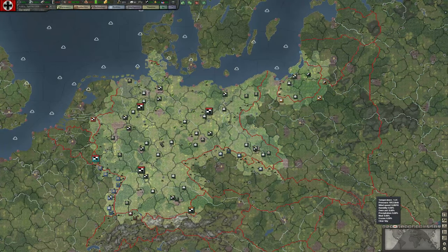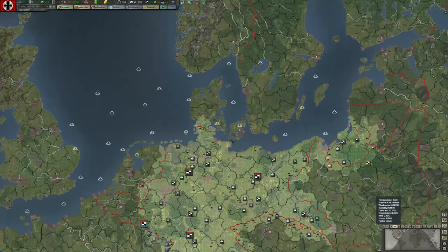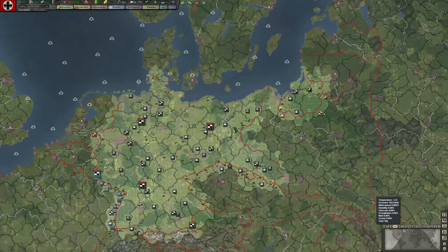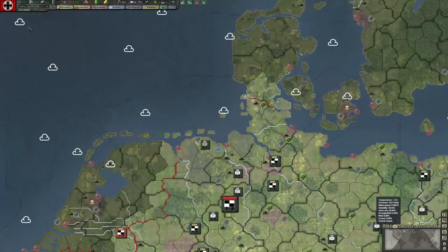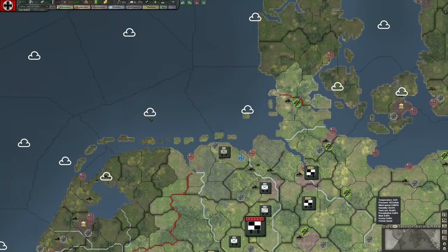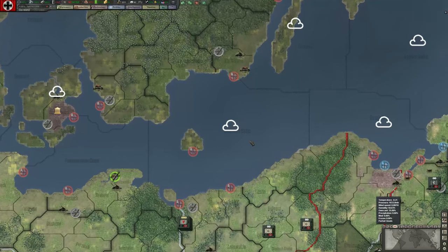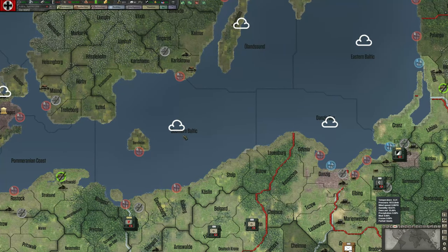Weather map mode is a little harder to discern and it changes fast every hour, as you'd expect. On midnight of January 1st, 1936, we have some overcast over the lower North Sea and Baltic. Highlighting the southern Baltic, we can see temperature just below freezing, pressure, wind, humidity, overcast, precipitation, mud, frozen, and partial clouds.